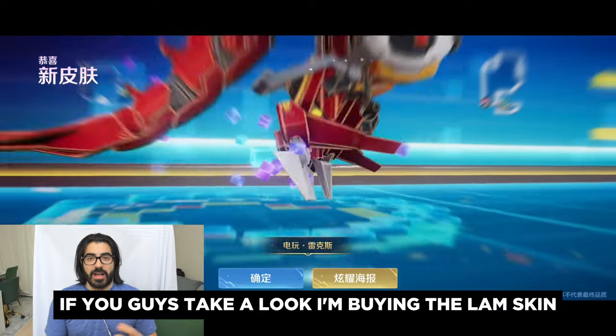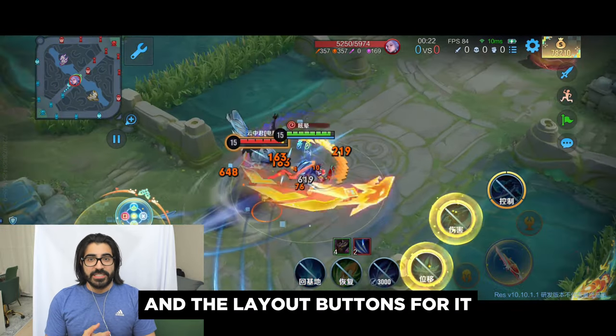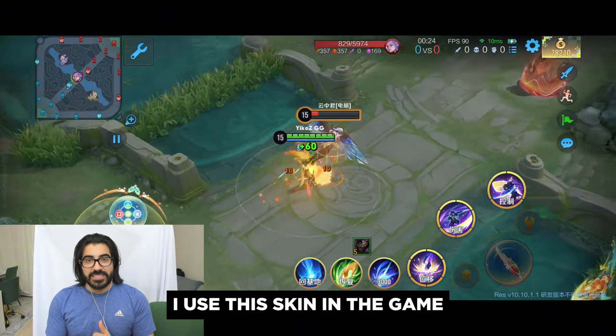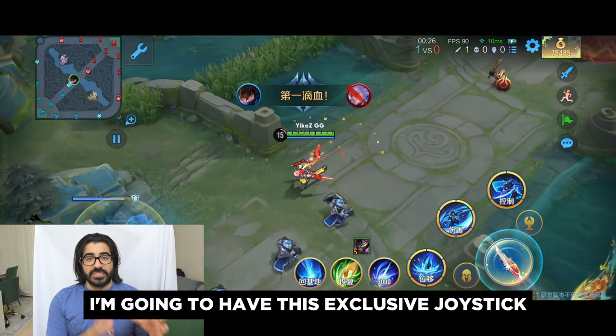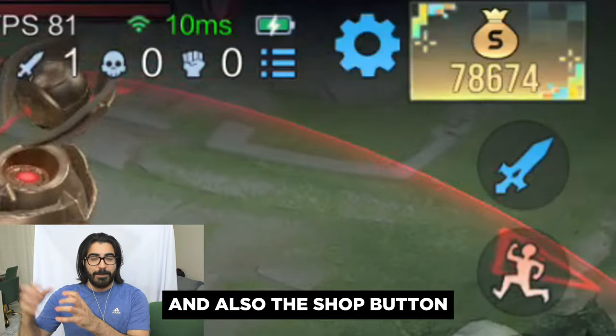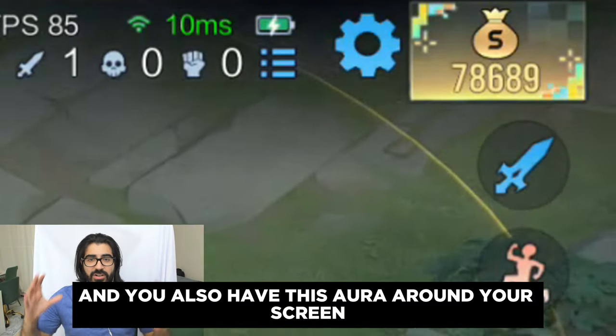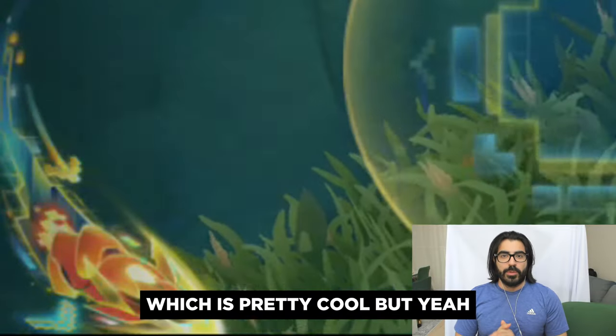Right here, if you guys take a look, I'm buying the lamp skin. Once I buy the skin and the layout buttons for it, whenever I use this skin in the game, I'm going to have this exclusive joystick, attack button, tower, minion button, and also the shop button, which is pretty sick. I'm super excited for it — it looks pretty nice. And you also have this aura around your screen, which is pretty cool.